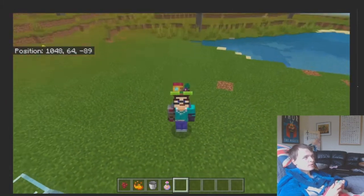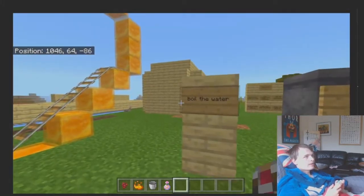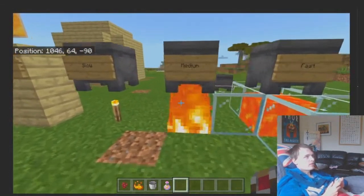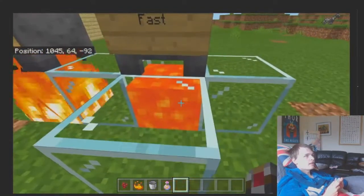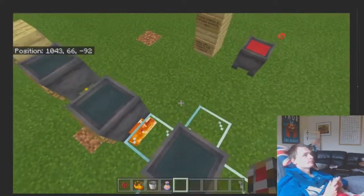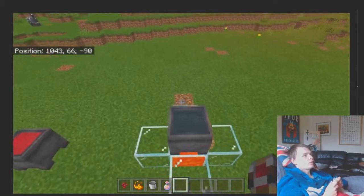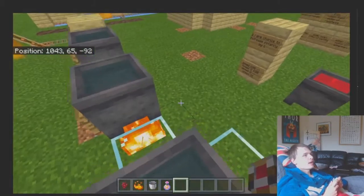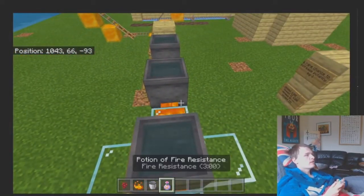What I was thinking was that you could basically have to boil the water. You could do this with a heat source — a torch would be slow, fire on netherrack would be medium, and lava would be fast, so the water would boil really quickly. Maybe if you stand in a cauldron of boiling water it does damage to you, and water boils instantly in the Nether.